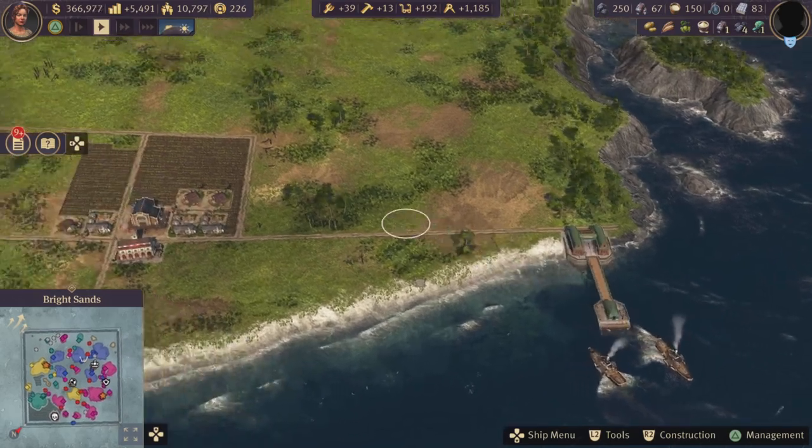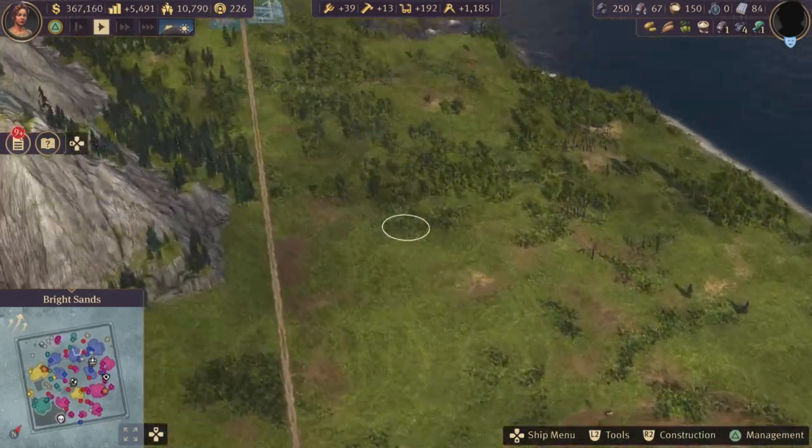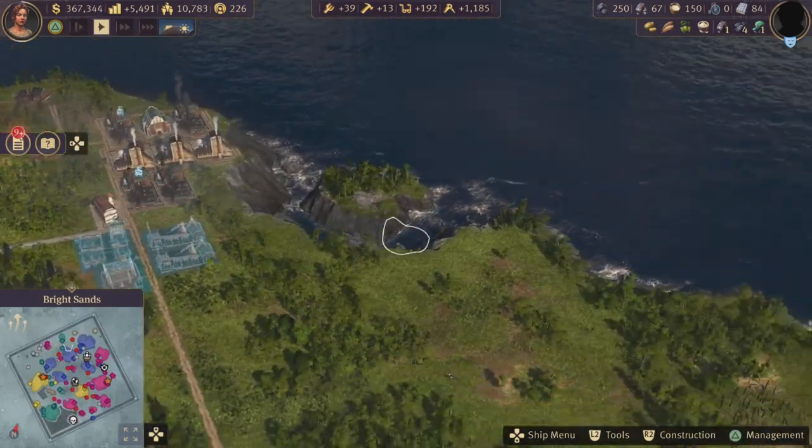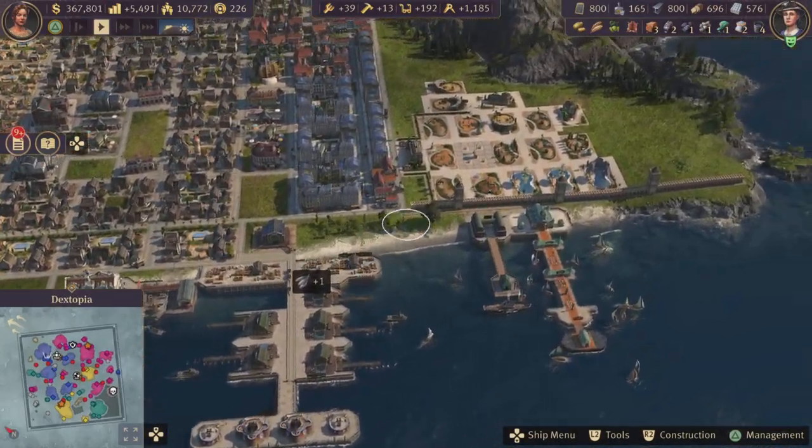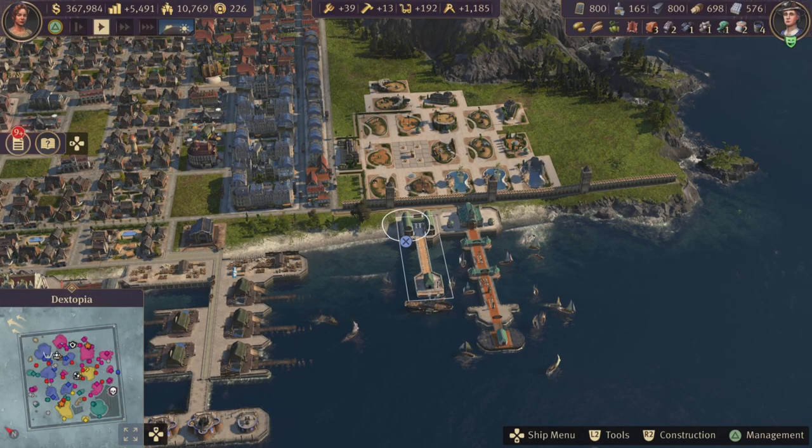Just keep in mind that the commuter pier is expensive — it's 1000 coins as you can see here for maintenance. Make sure you have the right financial balance, otherwise it's going to go into the red quickly.